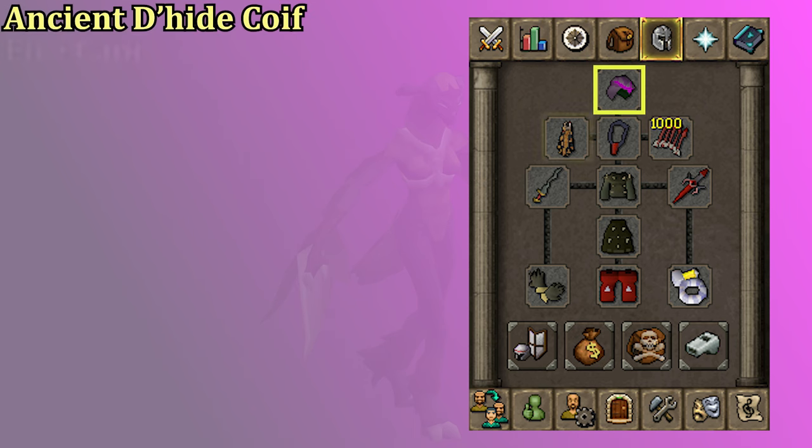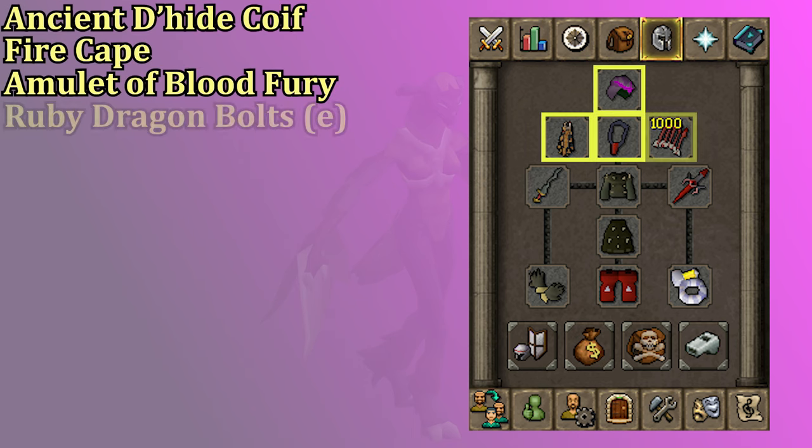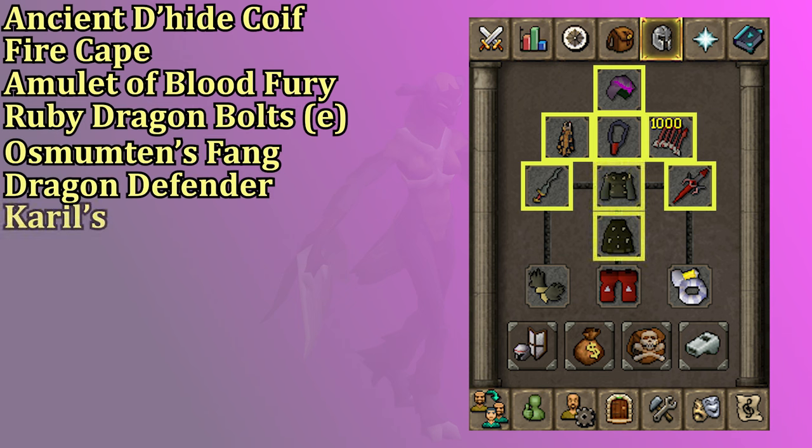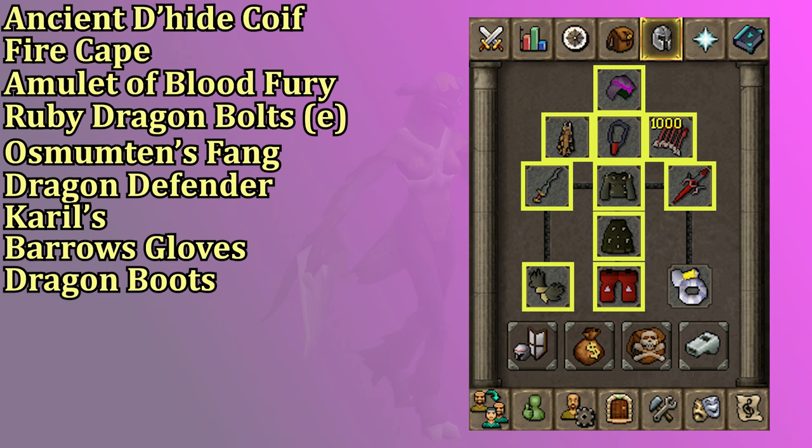We have the Ancient Dhide Coif, Fire Cape, Amulet of Blood Fury, Enchanted Ruby Dragon Bolts, Osmumten's Fang, Dragon Defender, Karil's Top and Bottom, Barrows Gloves, Dragon Boots, and a Berserker Ring.